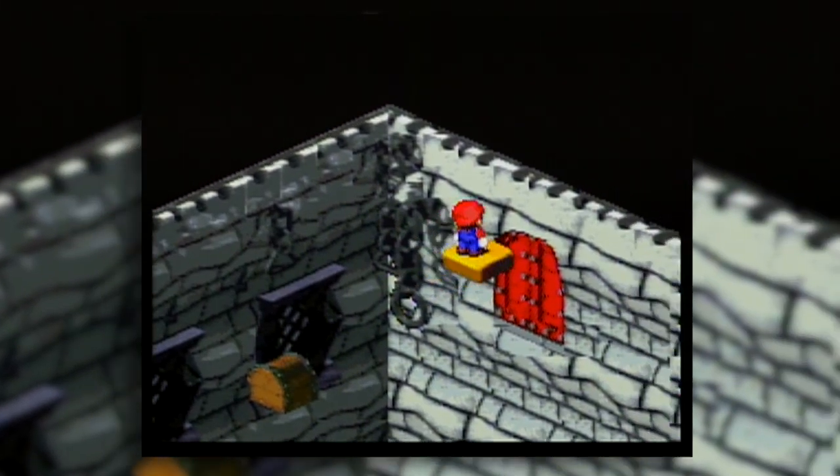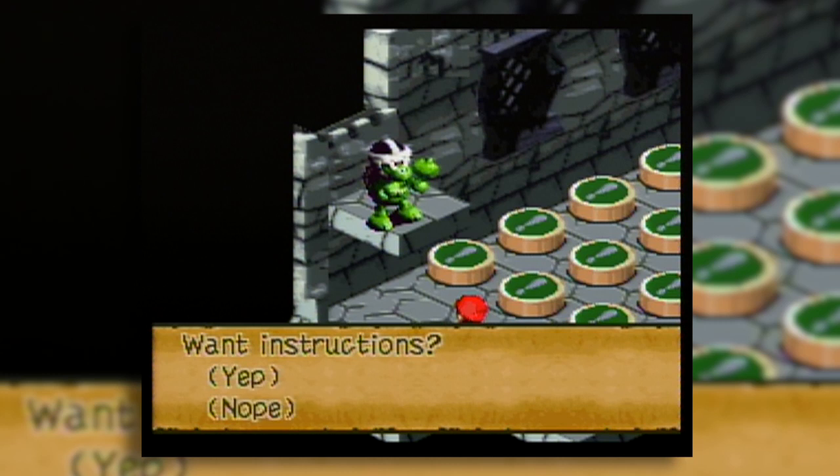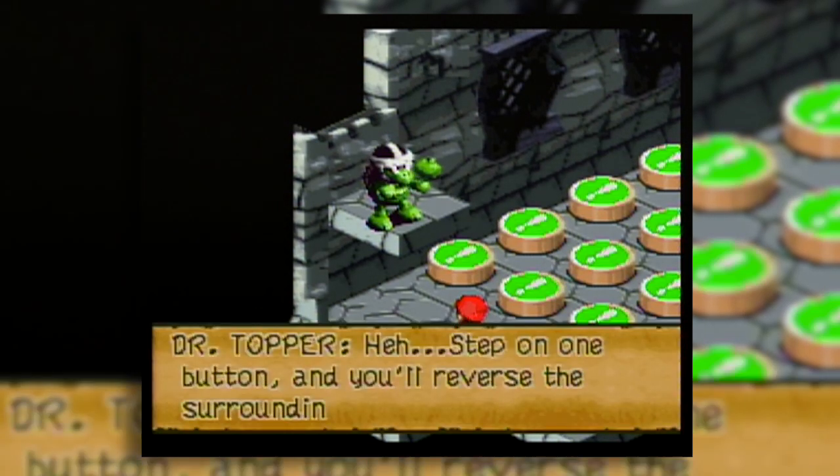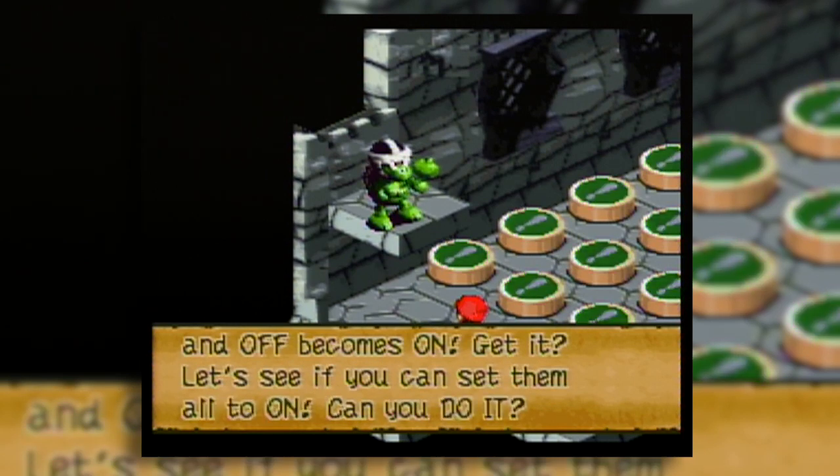This next puzzle is the easiest one in the game. It's a bunch of green switches - you must flip them all off at the same time. Each switch activates the corresponding switch. Just find patterns of a T-shape, basically.